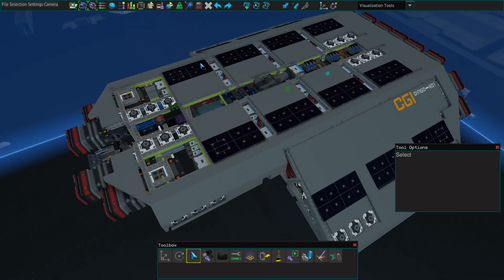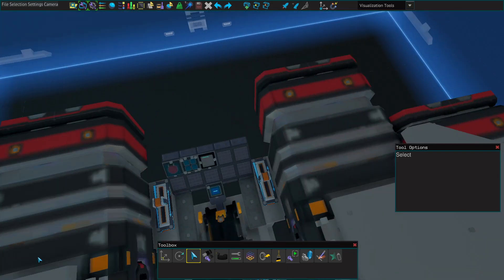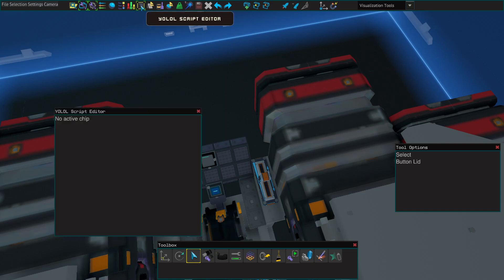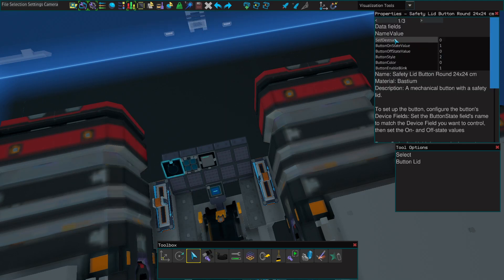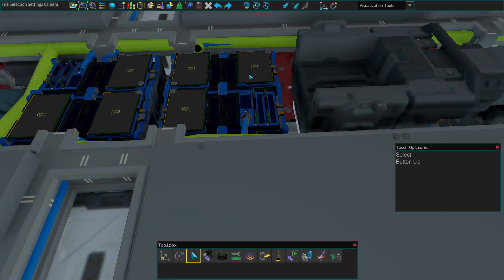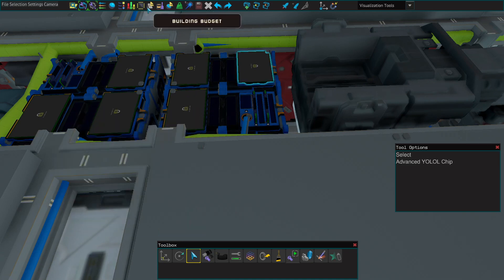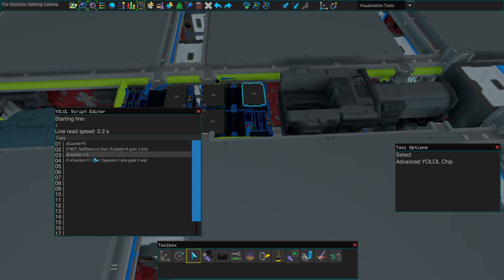This is just a proof of concept, of course. You need a button — this is the button here, it's called 'self-destruct' — and it turns on. The other part is just a quick YOLO script that starts a counter; in this case it's roughly 10 seconds.